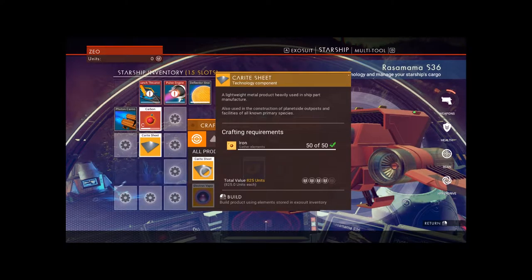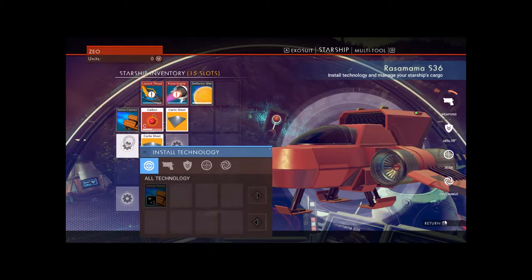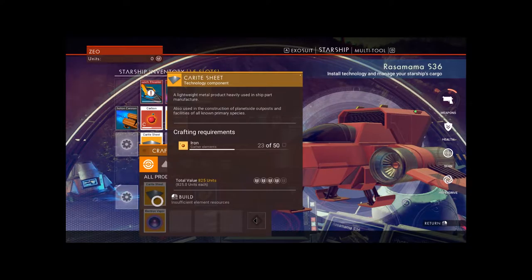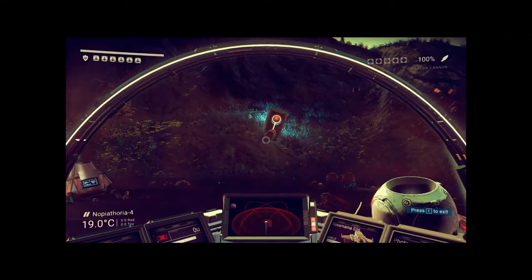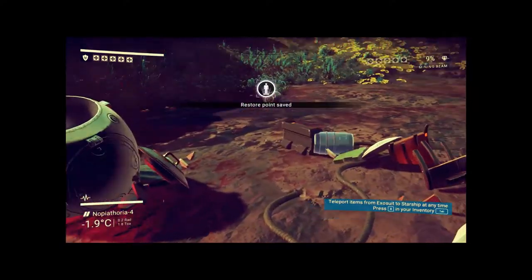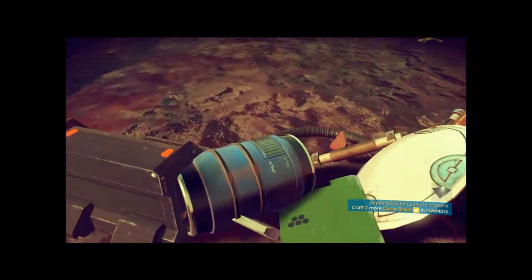There we go. I need iron to craft those. Okay, I'm learning. I'm picking up what you're putting down. So let's go get some iron. I'm going to get some iron. What is this? You lonely barrel. A module. So we got — I need to fix my weapon. That's what I needed to do earlier. Fix my weapon.